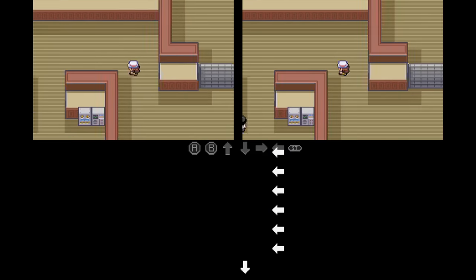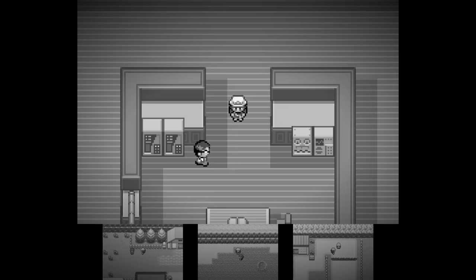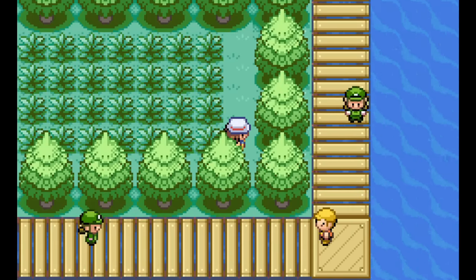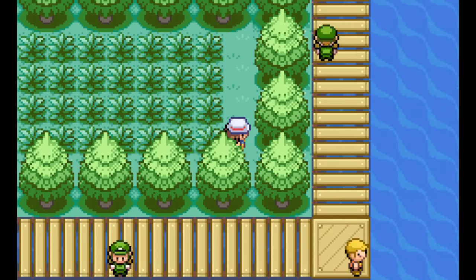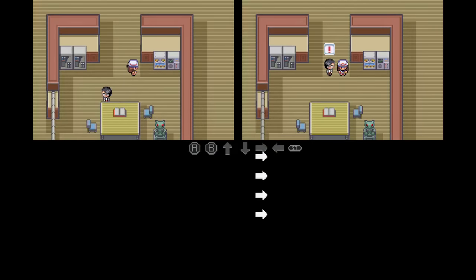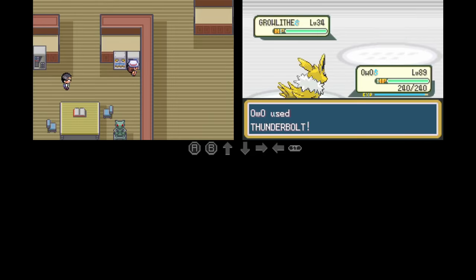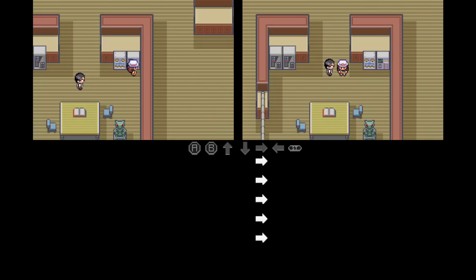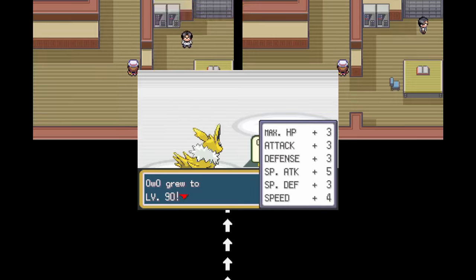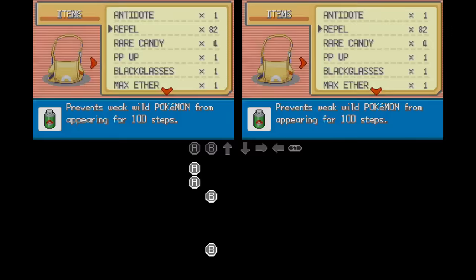Finally, we make it to the one wandering NPC in the entire game I can't avoid. To deal with him, I walk next to his rectangle boundary and towards the wall. If a battle starts, I can defeat him without any directional inputs — just pressing A and B to use Thunderbolt — while scenarios where I don't fight him stand patiently by the wall. When the fight is over, I move right until both scenarios are against the wall and then continue, keeping in mind the extra experience Jolteon received and that my repel is now one step off between scenarios.